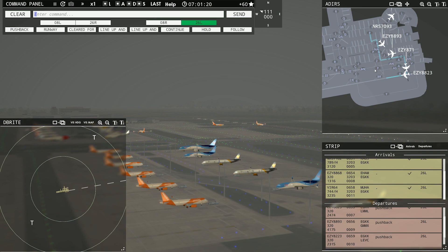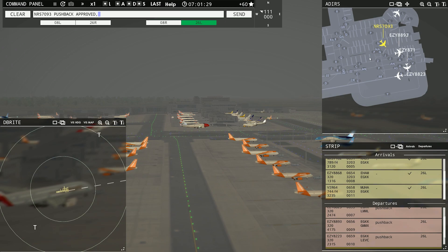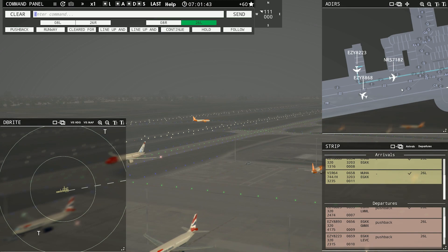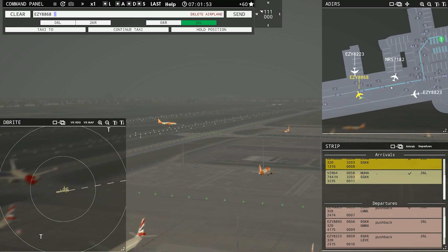Red Nose 7090-3, pushback approved, expect runway 26L. Ground, 26L, pushback approved. TomJet finally made it there. Red Nose 7090-3 going next to him. The sun's coming up. Easy is on his way out of here. Easy 8223, runway 26L, taxi via Juliet Zulu Mike. Easy 8223 — we'll see how this little thing turns out. No more arrivals — we're good.